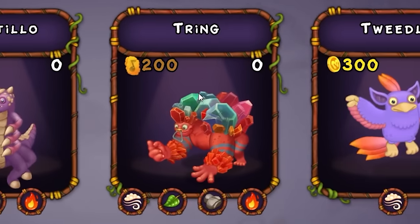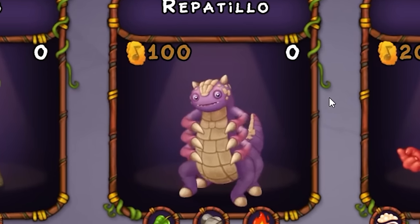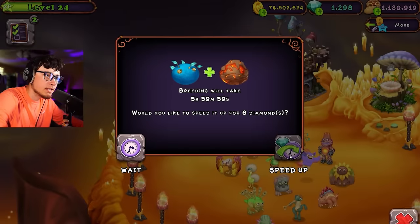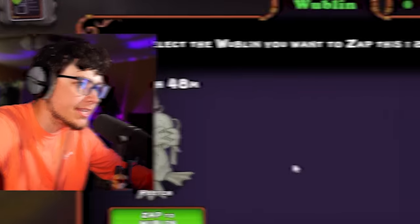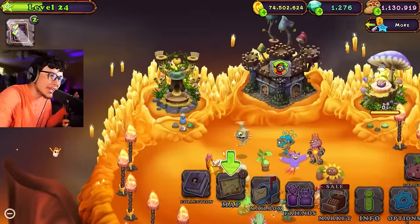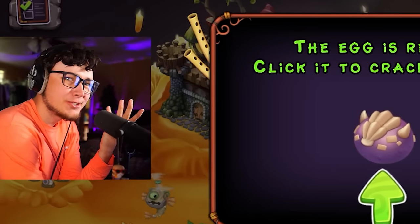Guys, we are getting close to finishing right here. We have Reptileo and then Tring. And is that our only monsters? Wait, are there no Werdos on this island? I had no idea. Let's go ahead and get Reptileo - Leaf, Earth, Fire. It's okay guys, I'm prepared to take some L's here. Oh wait, second try? No way. Second try - that is what I call pure luck.